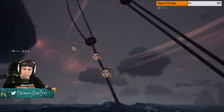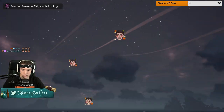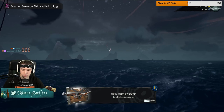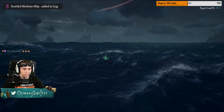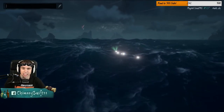Thankfully now with the newer season two update, they added it so that once the loot comes up where you've sunk a skeleton ship, there'll be birds in the sky to help you find it — like right here, see these birds? That'll help you find where the loot is gonna be. Luckily I planned this perfectly and the loot's right here. I wasn't talking to you chat this entire time because I might clip this section out and put it on YouTube as a small guide — so we're multitasking today.